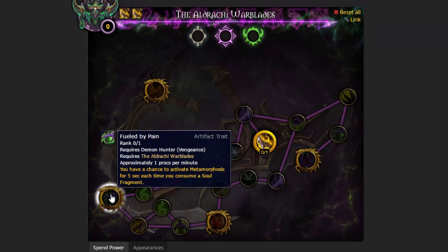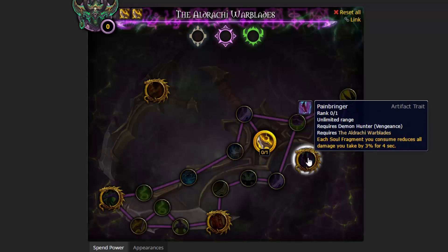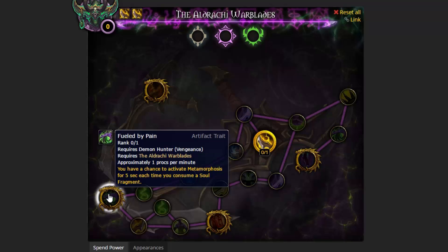The next one we have is Fueled by Pain: you have a chance to activate Metamorphosis for five seconds each time you consume a Soul Fragment. The next one is Charred Warblades: you heal for 15% of all fire damage you deal - that is an insane amount of healing considering how much fire damage you actually do as a Vengeance Demon Hunter. Next is Painbringer: each Soul Fragment you consume reduces all damage you take by 3% for four seconds. This is another golden dragon, just like Fueled by Pain, that has Soul Fragment gameplay.